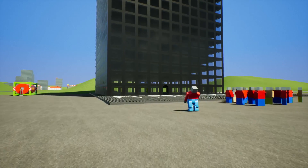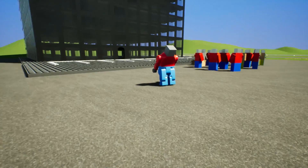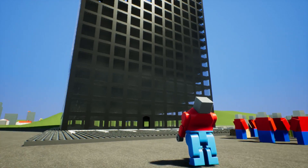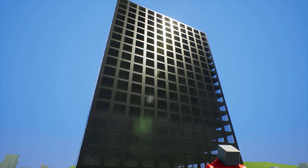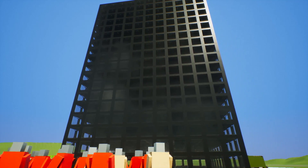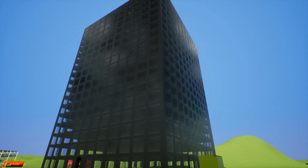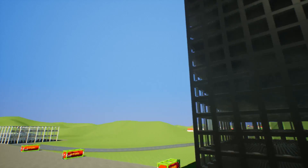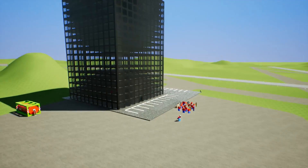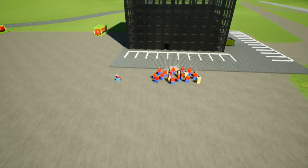Hello YouTube, Komodo Gaming here bringing you guys another episode of Brick Rigs, and today we are back and Bob is back. Bob's a little bit distracted right now - just give him some time - because the city has finally built him a new HQ. If you recall last episode they provided him with the portable toilet, he felt a little underappreciated, and once again he saved the city so they finally gave him something. Ideally he would have loved it to be in the city but they insisted it's out here by the airport.